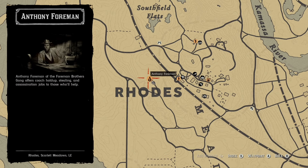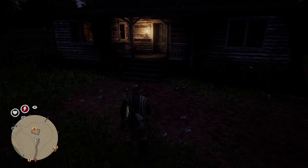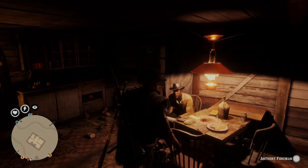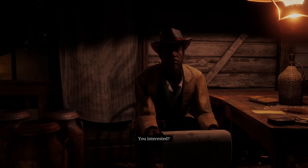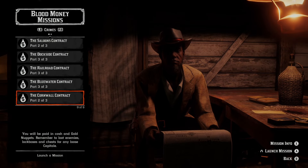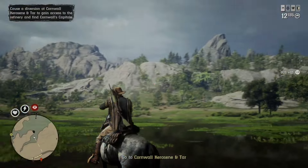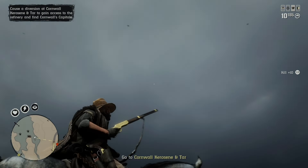The second method for this is going to Rhodes. Go to Anthony Foreman, and similar to the bounty poster, this will be the Capitale mission — Cornwall Contract, two out of three. Again, I recommend just keeping this one active so you can keep using it. Those of you in a similar spot to the first location, rinse and repeat until you have enough animal fat.